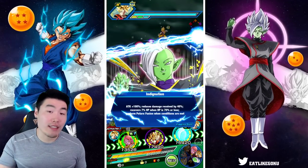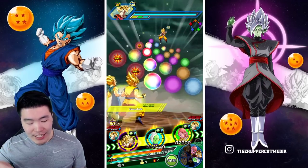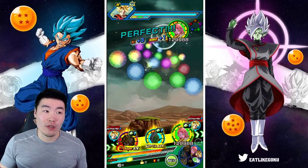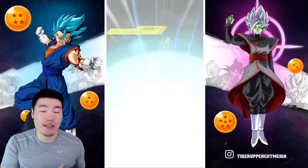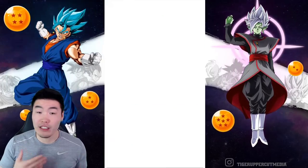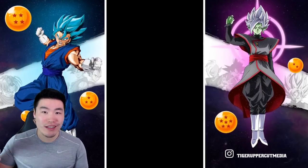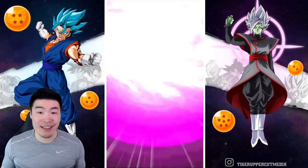The reason Fizz Vegito Blue did as much damage as he did is because the AGL Vegito supered first. He increases the attack of the rotation by 35% after he supers, so he actually did support the Fizz Vegito Blue. What I recommend is always to put the AGL Super Vegito first — let him super because he can also get an additional super, so you get that 35% twice, and then your Fizz Vegito Blue is going to be hitting that much harder.